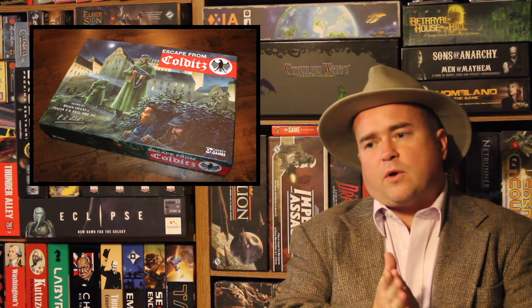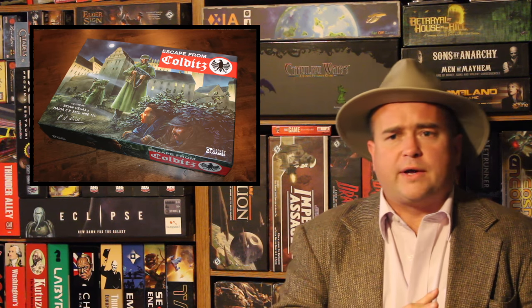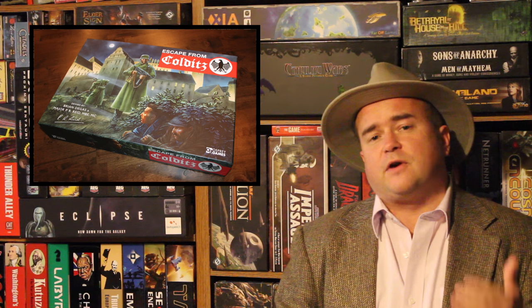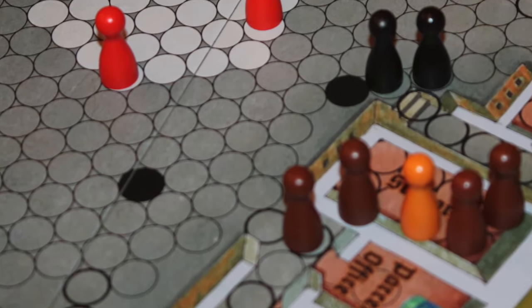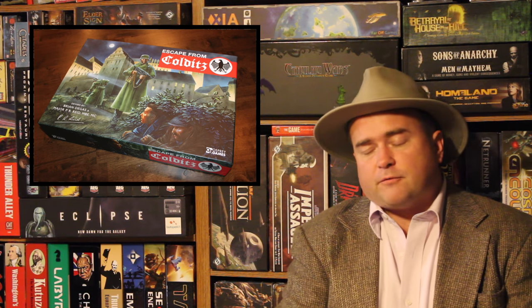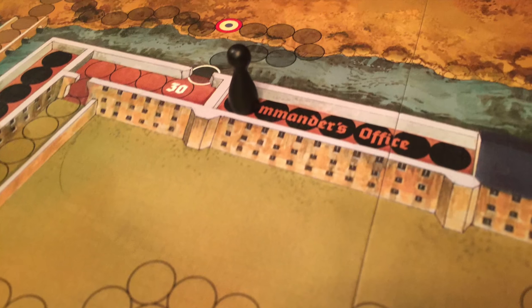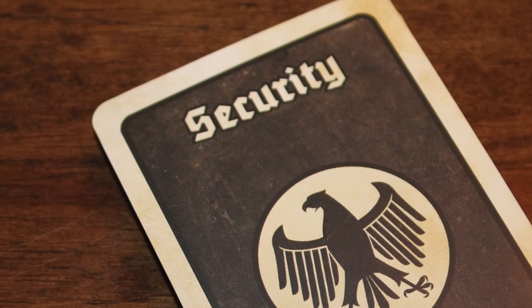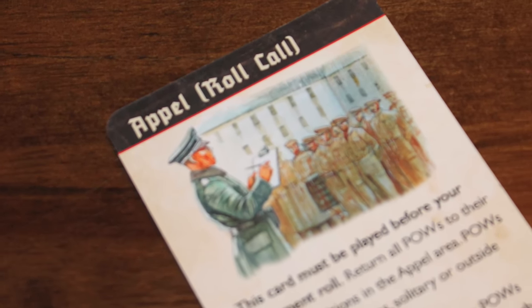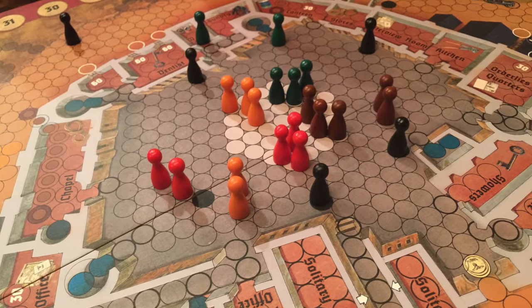Once every prisoner has had a chance to go, the security officer — the German — takes their turn. They too roll dice and move their guards around to try to arrest various prisoners. They start in the barracks but can spend one movement point to teleport to any of the black guard post spaces on the board, then move out to confiscate equipment and make arrests. If an arrest is made, the arrested player goes to solitary confinement, and the German guard returns to the commandant's office. Just like prisoners, if the security officer rolls less than five, they get a security card with ways to manipulate or arrest prisoners. The first prisoner player to get two meeples to escape Castle Colditz wins Escape from Colditz.